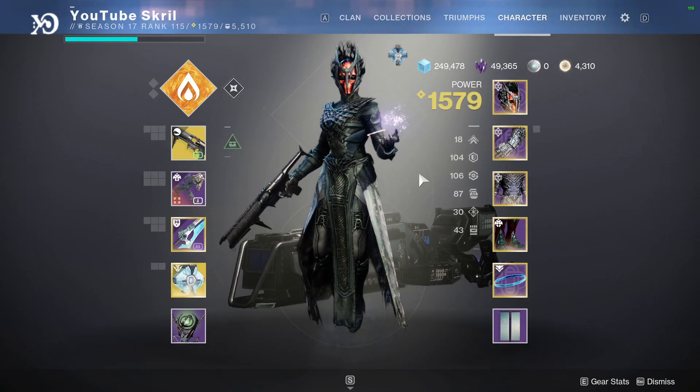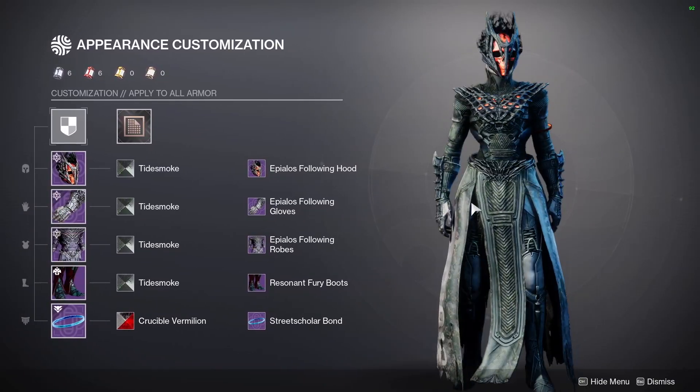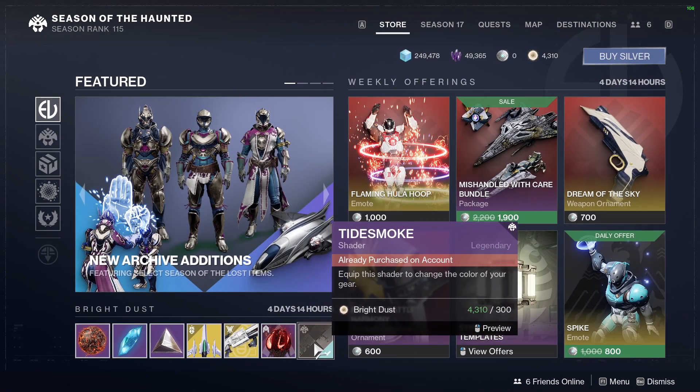I've been getting asked a lot in my comments: what shader do I have on my armor? This is the tide smoke shader that came out Tuesday. If you don't have it, I'd recommend getting it. It makes the armor look really cool, and it's in the bright dust store for bright dust right here. So if you guys were wondering, this is the shader that I use on it.